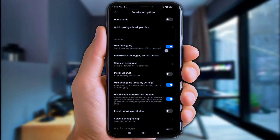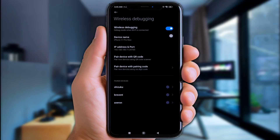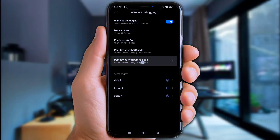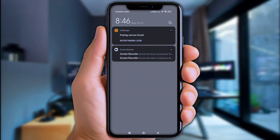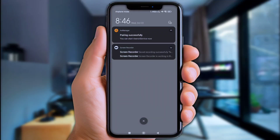Next, enable USB Debugging and also enable Wireless Debugging. Now click 'Pair device with a code,' then enter the code 7-9-4-4-8-7 via the notification bar — just slide down the notification bar, click 'Enter pairing code,' and put it in. Click the icon to send. Once done, go back into the Axe Manager app.